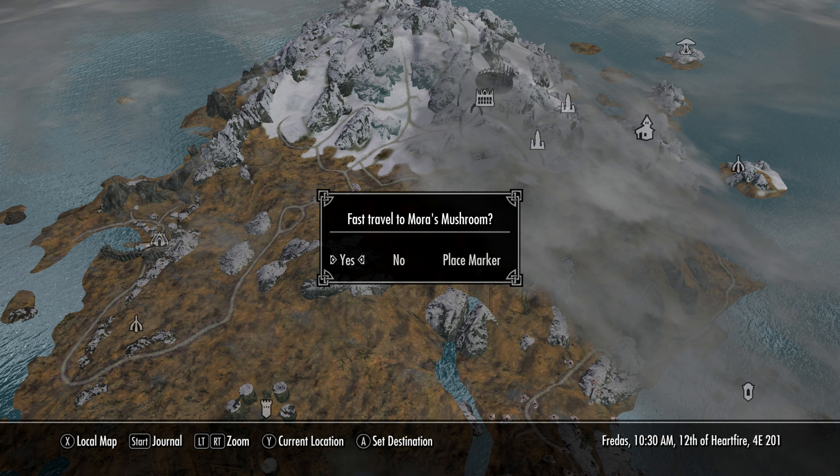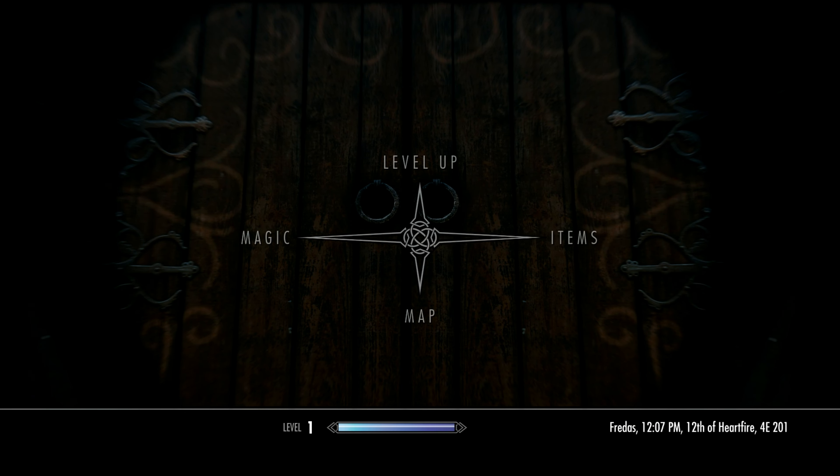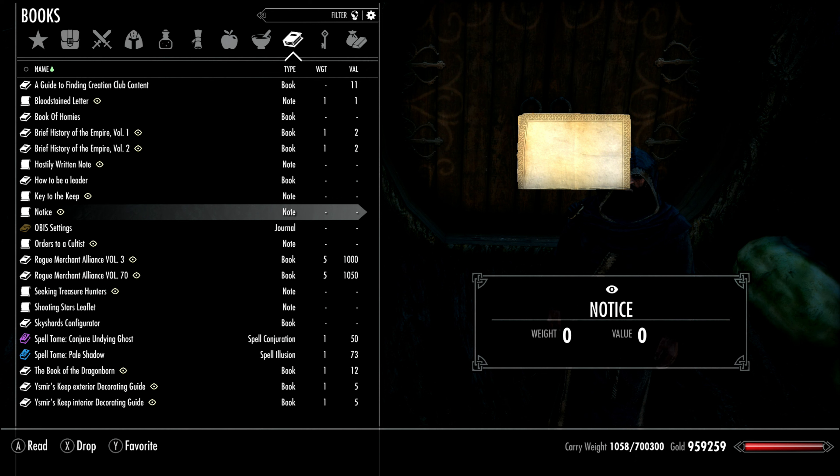When you install it, it does give you a map marker and you can travel immediately. When you arrive there will be a note pinned to the front door with a dagger, but I already took it, so let's find the notice in my inventory.